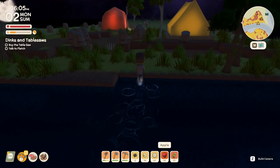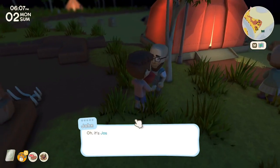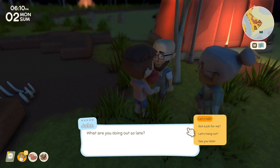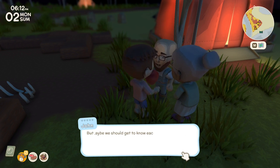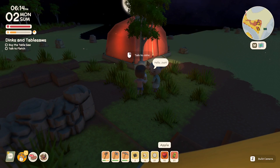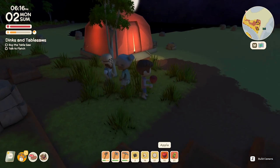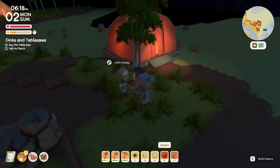It looks like John is heading to the base tent but I can still sell to him. I asked him to hang out but he said maybe we should get to know each other better first — so it looks like eventually we might be able to hang out with people or go on dates. For now he doesn't want to buy my stuff, so I'm just going to sleep.